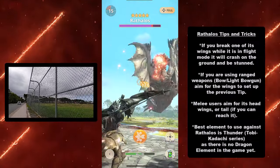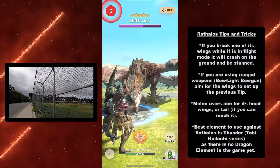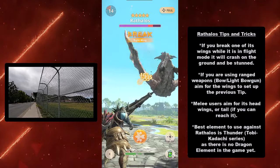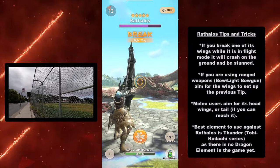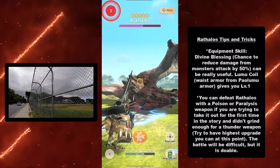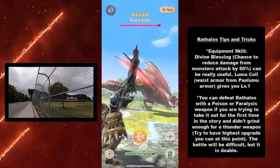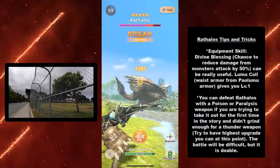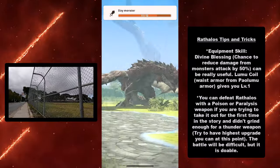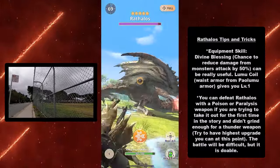Here are my Rathalos tips and tricks. If you break one of its wings while it's in flight mode, it will crash on the ground and be stunned. If you are using ranged weapons — bow or light bowgun — aim for the wings to set up that tip. Melee users aim for its head, wings, or tail if you can reach it. The best element to use is thunder, which is the Tobi-Kadachi series, as there is no dragon element in the game yet. Divine Blessing — the chance to reduce monster damage by 50% — can be really useful if you have the equipment skill, such as the Lumucoil waist armor from the Pal Lumu armor set. You can also defeat Rathalos with a poison or paralysis weapon if you haven't ground for a thunder weapon — try to have the highest upgrade you can. The battle will be difficult but definitely doable. I finished the story without ever making a thunder weapon, just using the poison weapon.